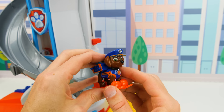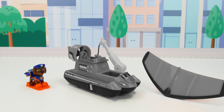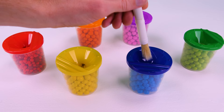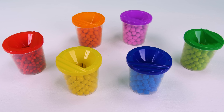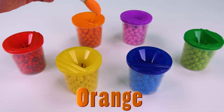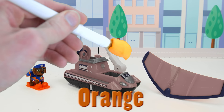Now let's check out his new vehicles. Just like Rubble, Zuma has a small vehicle and a medium one. Let's go paint them. Blue didn't work for Rubble, but maybe it'll work for Zuma. Oh no! Hmm, here's some orange — what do you think? Now that looks better.